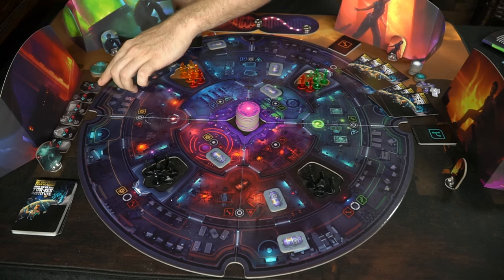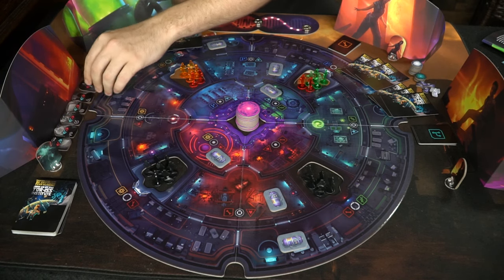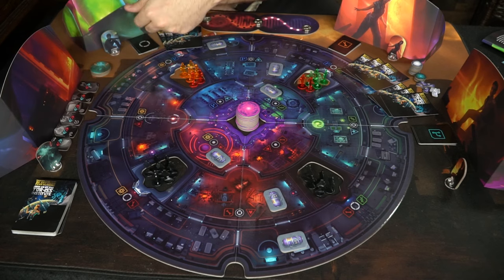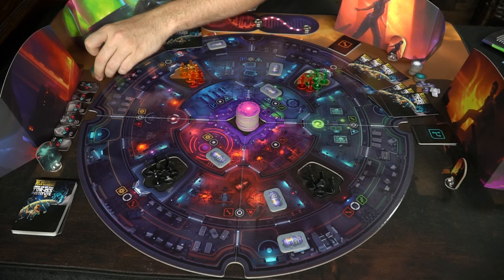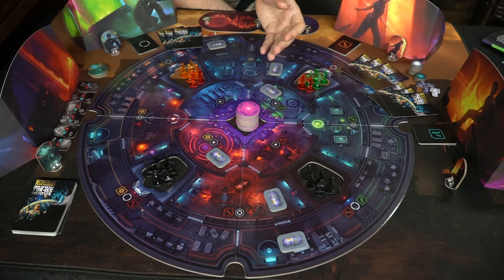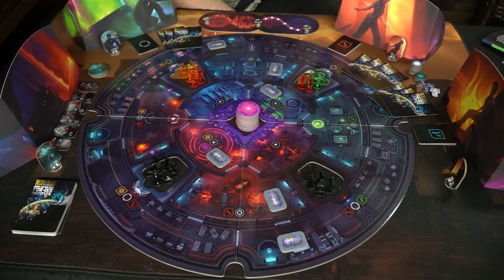In front of the anomaly's board are mutation tokens. As the anomaly gains mutations, they flip them over to indicate they now have that specific ability. Mutations last until the end of the game and provide benefits to the anomaly. There are also action tokens — the anomaly always has three, used round to round. There are basic actions and more advanced actions depending on whether the anomaly has cards.